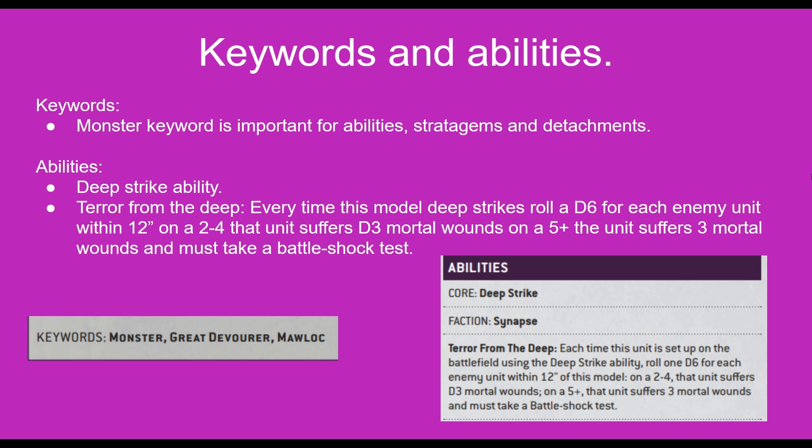It also has the core Deep Strike ability and its own ability called Terror from the Deep. Basically, every time this model Deep Strikes, you roll a D6 for each enemy unit within 12 inches of the model, and on a 2 to 4 that unit will suffer D3 mortal wounds. On a 5 plus, the unit will suffer 3 mortal wounds and has to take a Battleshock test.